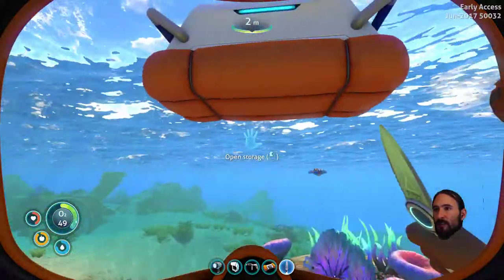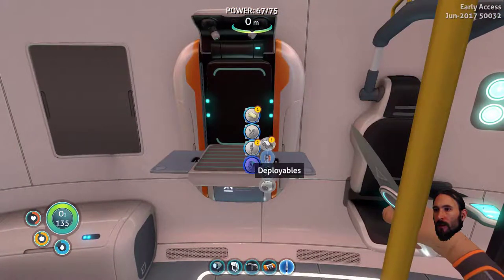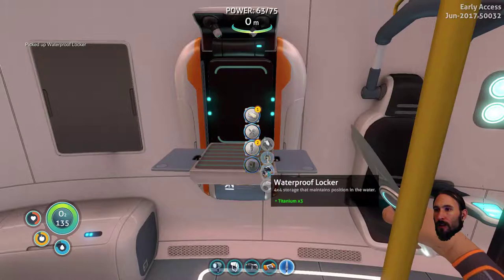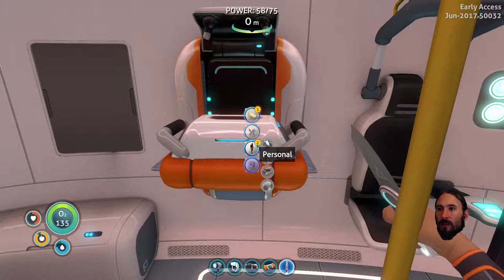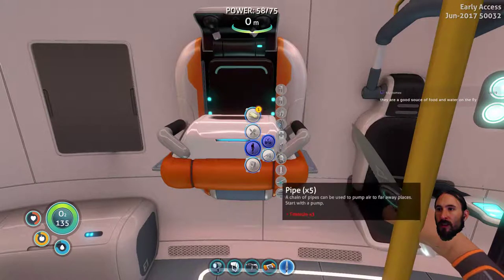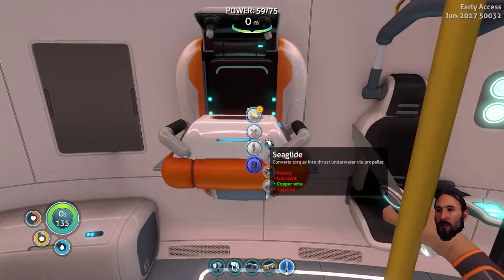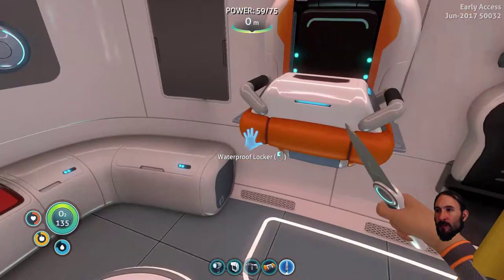Let's go and make two more lockers. Locker number one please. Locker number two please. Oh — rebreather, wiring kit and some fibre mesh. There it is. Battery, lubricant, copper wire, titanium. So I need lubricant — which I think is the seed pods — a battery which we can make, I think. Acid mushrooms, they're easy to get, they're just outside. Let's go grab some.